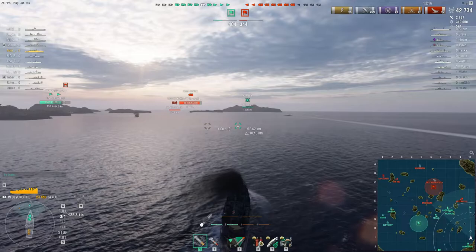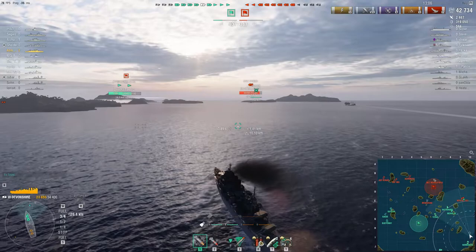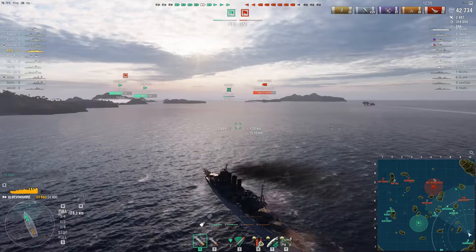With the removal of those two cruisers it puts an end to the enemy's push on this flank, and while I may seem drastically out of position here in the corner, these lower tier maps are not that large and relocating quickly to a more central position is not that time consuming. This map in particular is called New Dawn and is quite a popular map for this tier.